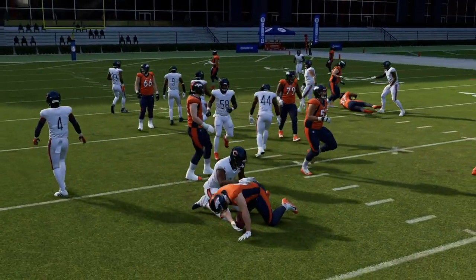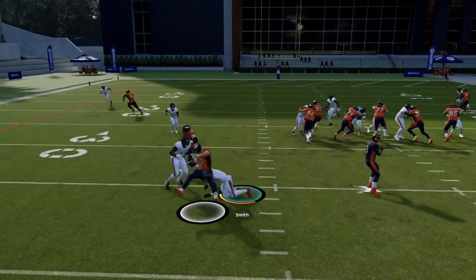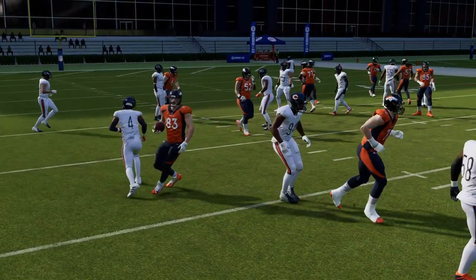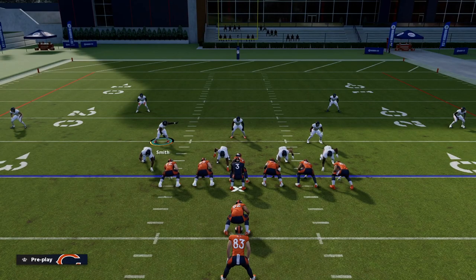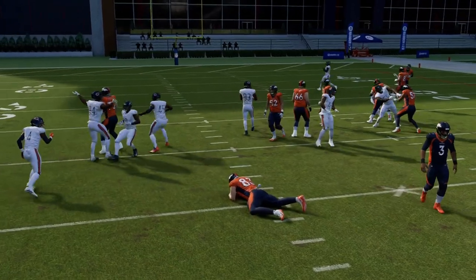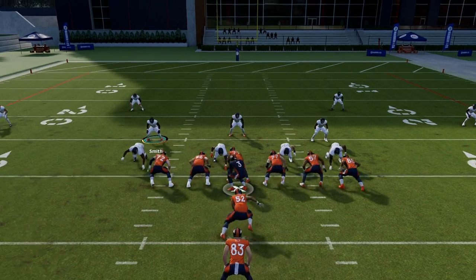The new thing in Madden 23 that I've seen: when your opponent is wrapped up and being tackled, you can actually switch to another player and do a hit stick on him. You can force fumbles that way too. It's really nice this year — the hit stick is overpowered this year and you'll get a lot of fumbles.